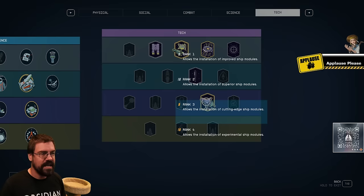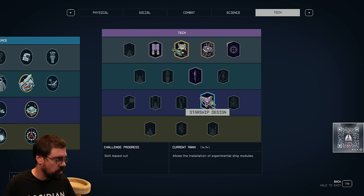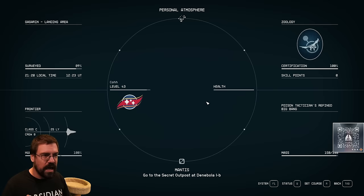We also have the starship design perk. This is going to let you actually build those components. As many of the components to be used in the custom build crafter or to add on to your existing ship — you actually need this perk ranked up to do that, and I'll show you where those are in a second.